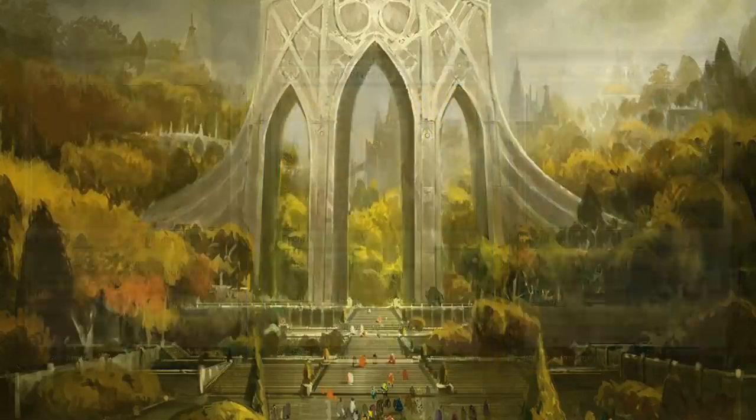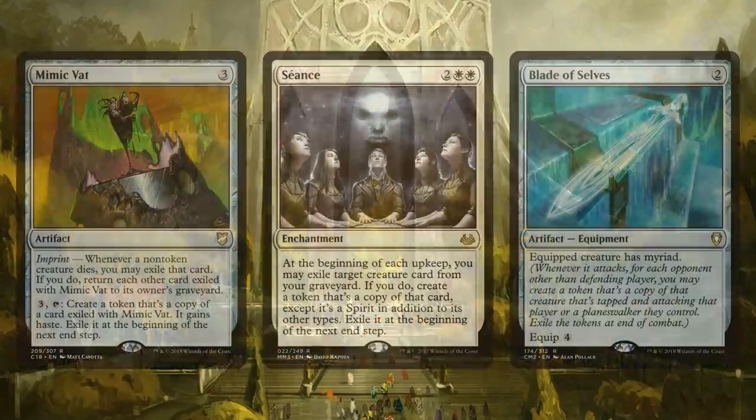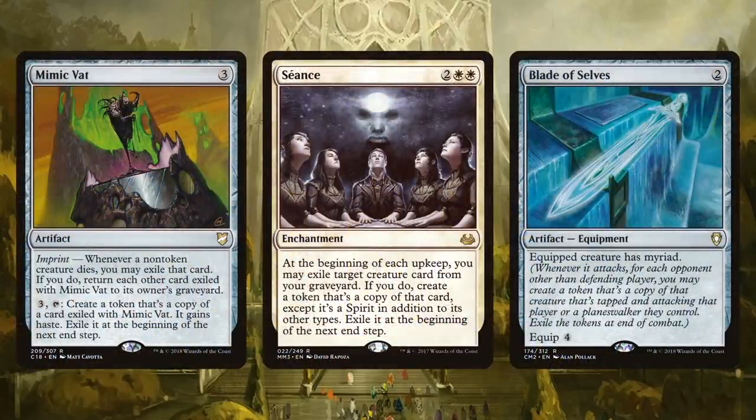It keeps getting better. These cards put permanent tokens onto the battlefield, but there are others that put them on temporarily - and then we have a chance to populate them or just get value from enter-the-battlefield effects. That includes Mimic Vat, Seance, and Blade of Selves. So instead of a deck that pays four mana for a 5/5 Trampler, we have a deck filled with enter-the-battlefield effect value creatures that we love to play anyway. Then we make token copies of them, populate those copies, and create double synergy.